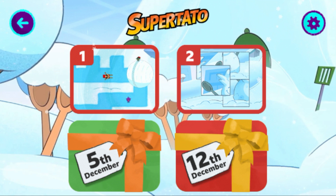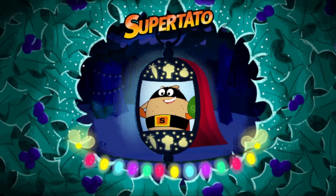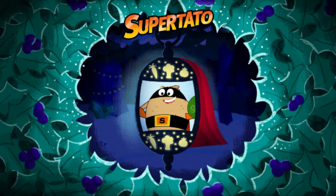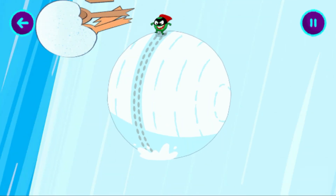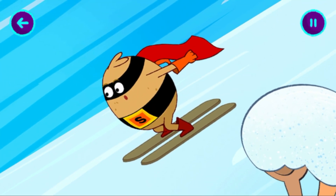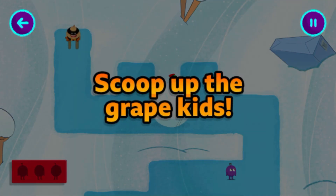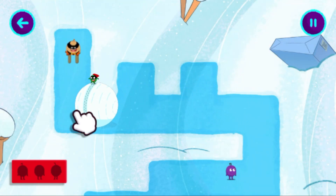It's Supertato! Evil Pea is in a giant snowball and she's heading to wait for the Grape Kids. This is a job for Supertato. Move around the grid to collect all the Grape Kids.